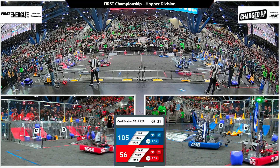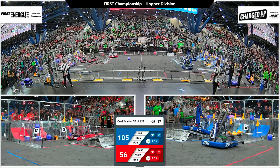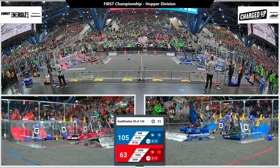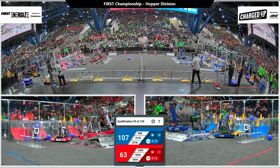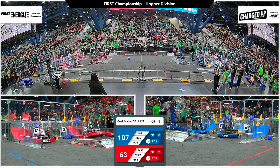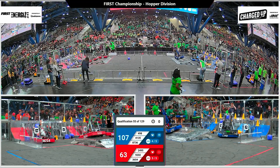20 seconds left in the match. Blue is still leading. Red Alliance needs some charge station points in order to keep up. 36-54 trying to push their partner 92-02 up on the charge station. They still want their partner to help them get these points. 24-95 looks like they might be engaged. We'll see if 92-02 is still in contact right as time runs out.